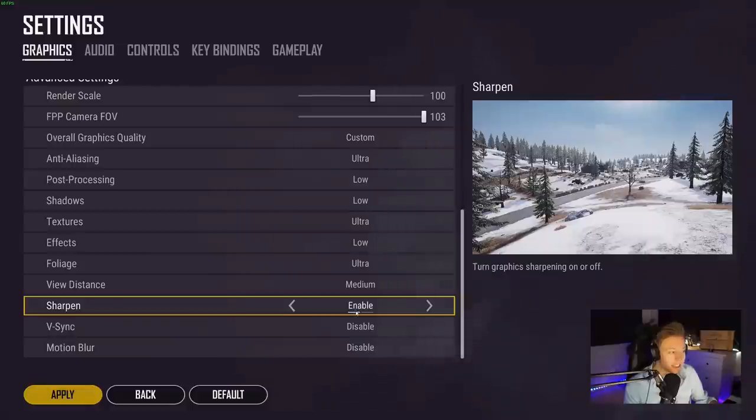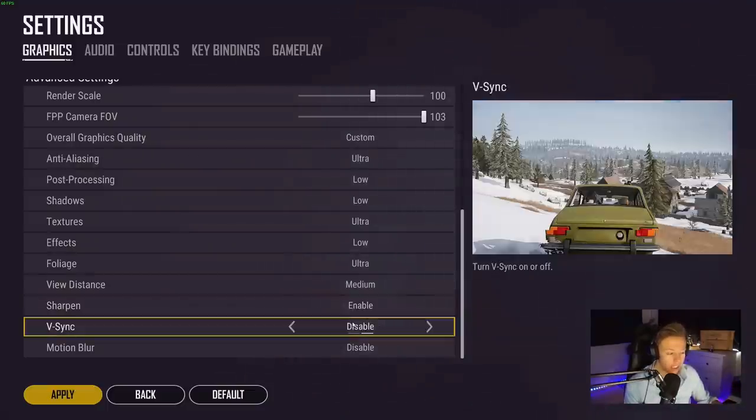Sharpen is enabled because it's nicer with a more crisp and sharp looking image, and it's easier to spot enemies. V-sync you should always have disabled because it creates input lag — meaning that when you move your mouse or make any input, there's going to be a longer delay before that input is translated on screen. Disable it, don't use it.